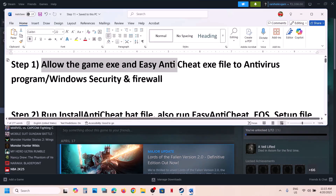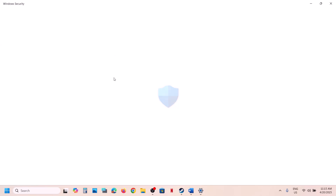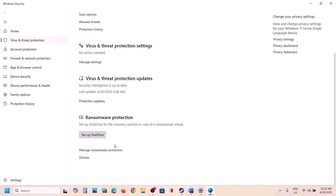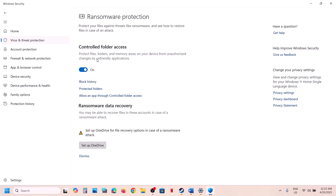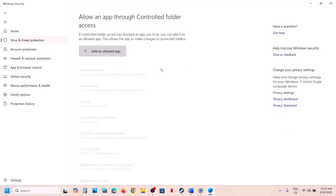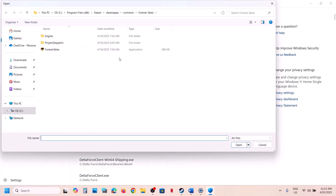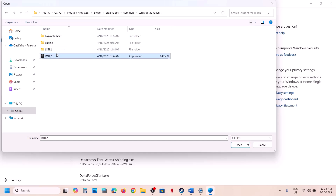In Windows 11, go to Privacy and Security. In Windows 10, click on Update and Security. Now click on Windows Security, then click on Virus and Threat Protection. Scroll down to the bottom and click on Manage Ransomware Protection. Click on Allow an App Through Controlled Folder Access, then click Yes to allow. Click on Add an Allowed App, browse all apps, and go to the game installation folder. Open the game folder and select the game EXE file, then click Open.